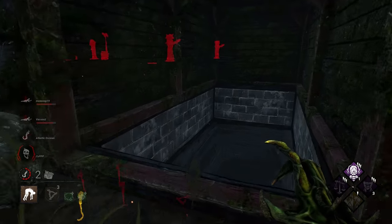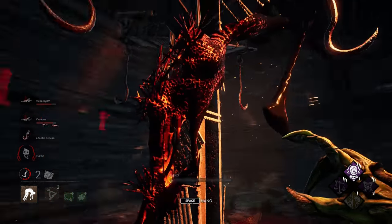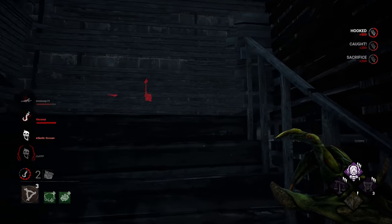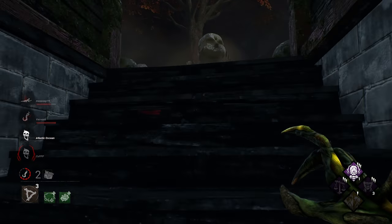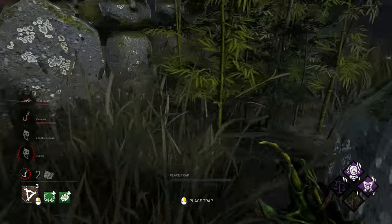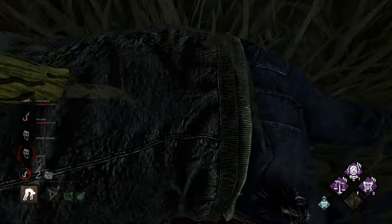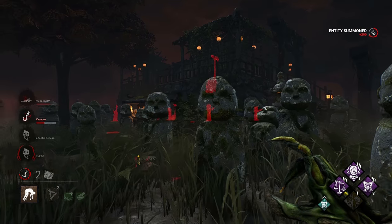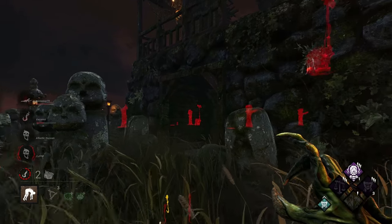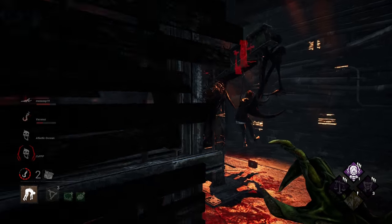Nice and quick. The start went by quick because they were on gens, but it was nice and quick once we got going. That's really what it's about with Hag — it's all about the snowball. I know he's around here, there he is. Come here, do you want to go to the basement too? Yeah, why not get everyone in the basement?